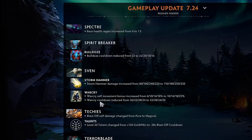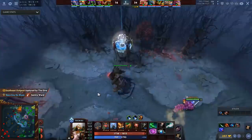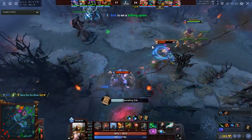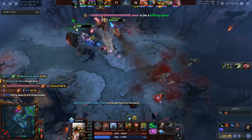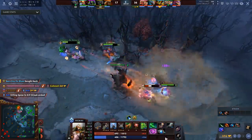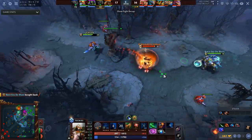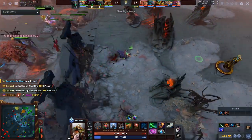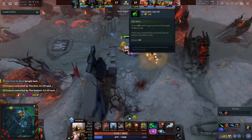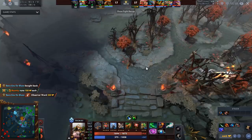Techies Blast Off self-damage changed from pure to magical — I guess you can buy Hood of Defiance to stay alive now. It's harder to kill yourself, which could be better for the laning stage. Also Blast Off cooldown reduced by 28 seconds at max talent — if it's a 35 second cooldown that means you can have Blast Off on a 7 second cooldown late game. Though late game you don't really want to rely on Blast Off since you put yourself in so much danger.